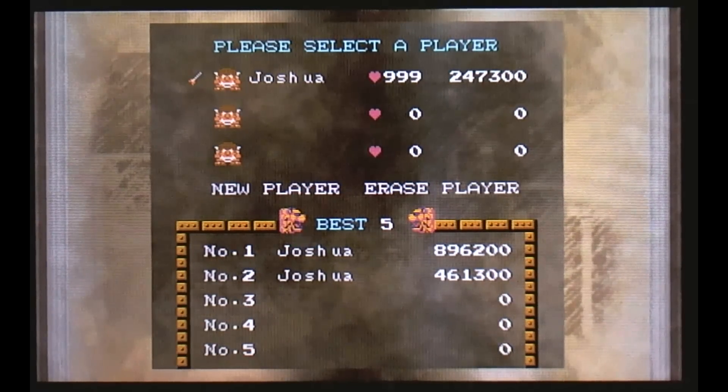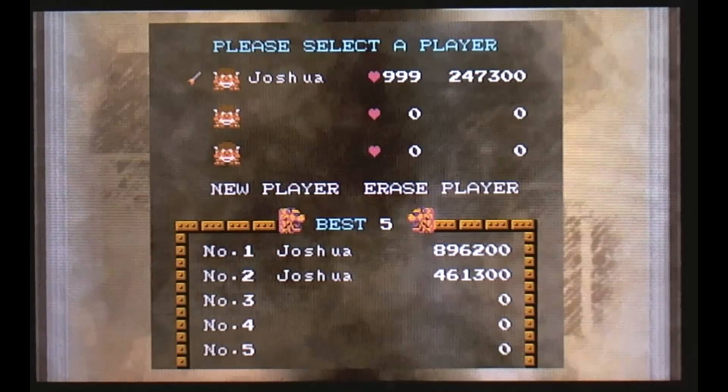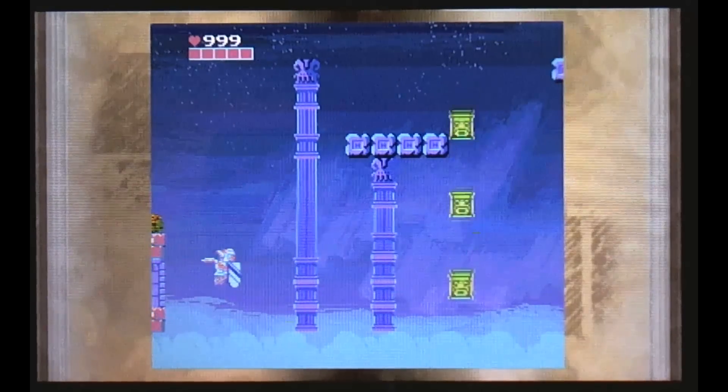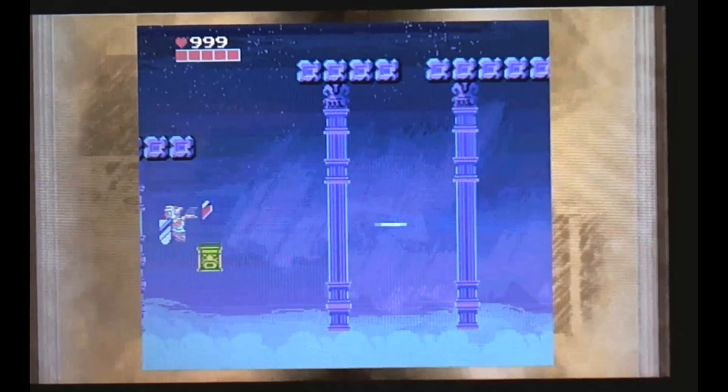Hey guys, Bladmager here and we're back for the finale of Let's Play 3D Classics Kid Icarus. It is getting light out so I've pretty much got one shot at this or I'll have to wait till tonight to finish recording. Anyways, here we are on the level — right off the bat you're gonna see totems falling out of the sky.